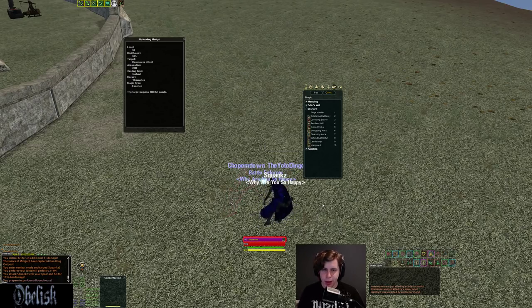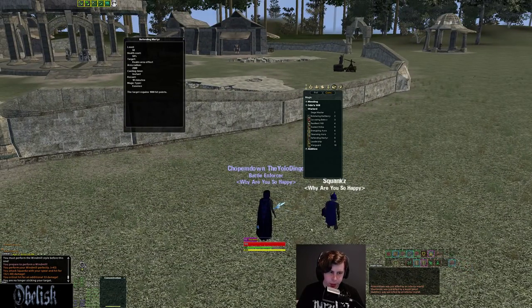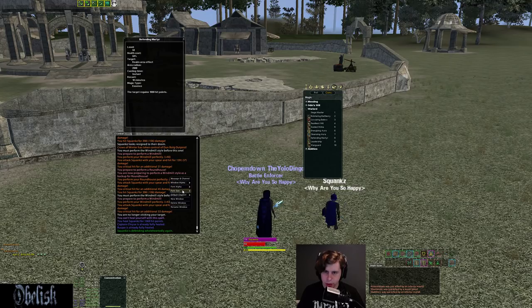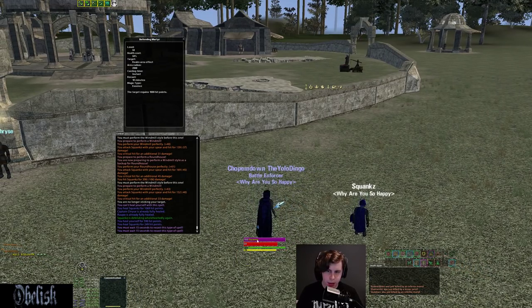Defending Martyr is interesting: it sacrifices 50% of your life for a 1000 heal to your realm around you. As demonstrated, I heal the shaman for about 1070 and it takes away 50% of my life — 10-minute reuse timer. I like to use this when I'm not getting damaged but a teammate like a Zerker is taking a lot of damage. Use it and then quickly heal yourself with your little heal so you heal up most of the damage you gave away, and keep your teammate alive. Great way to help teammates when you're not the one being focused.